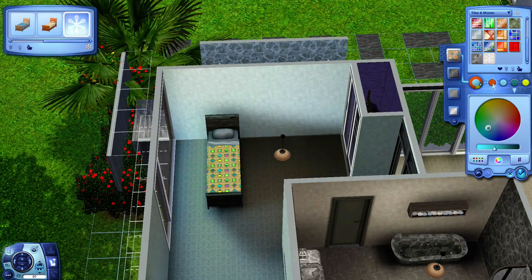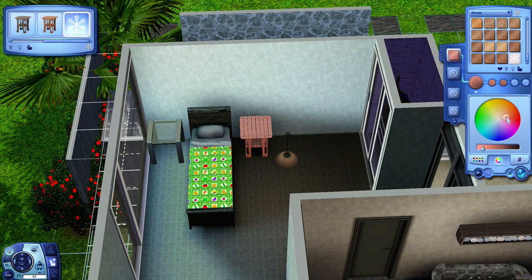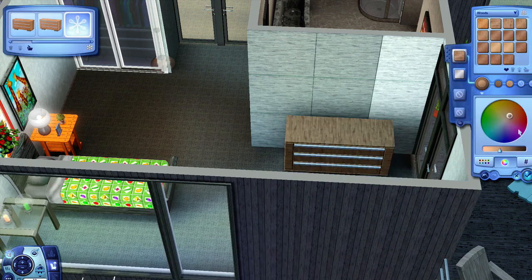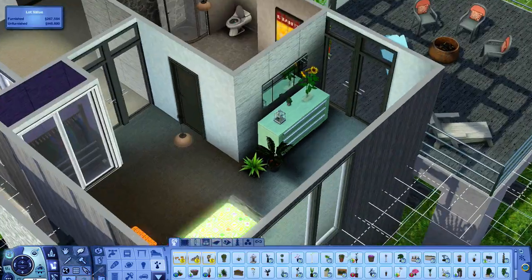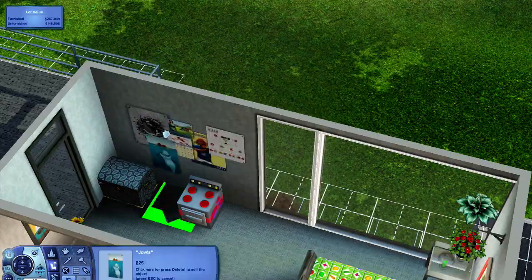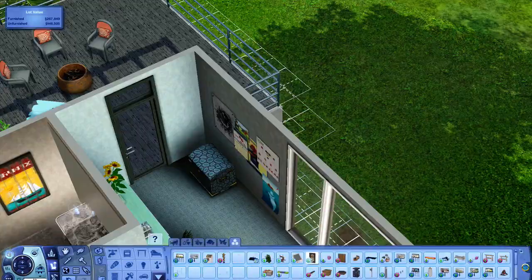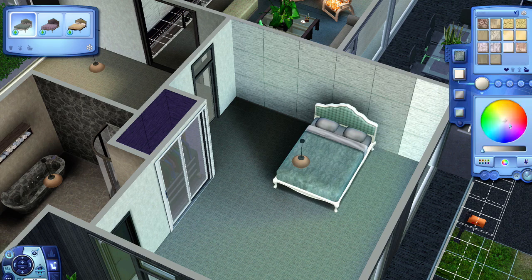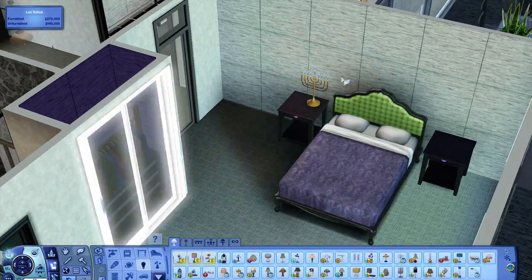And this is little Ryan's room, who loves onions — so of course he had to have a vegetable themed bedspread. Do watch the live broadcast if you don't know what I'm talking about, it was quite funny. He has lots of plants in his room because he grows up to have the green thumb trait. I'm also just putting some kids toys in, lots of posters, and using the buy debug cheat. Basically it allows you to put objects you're not supposed to buy in the game — they're meant to occur in the game, but you can just grab them using that cheat and put them on the floor.